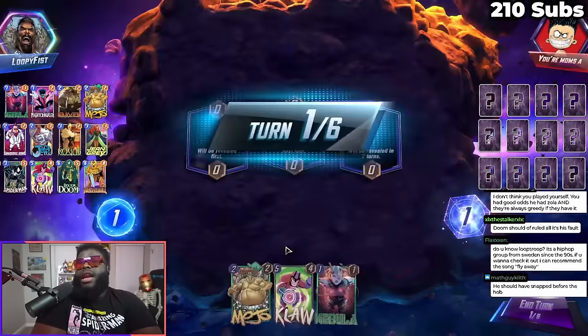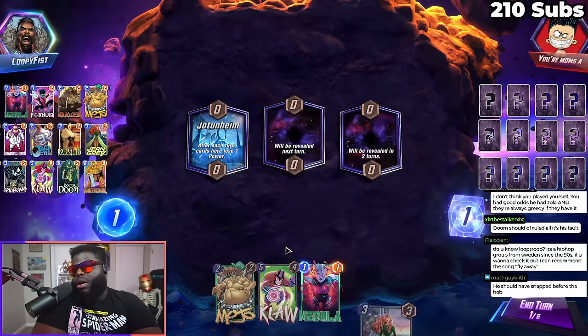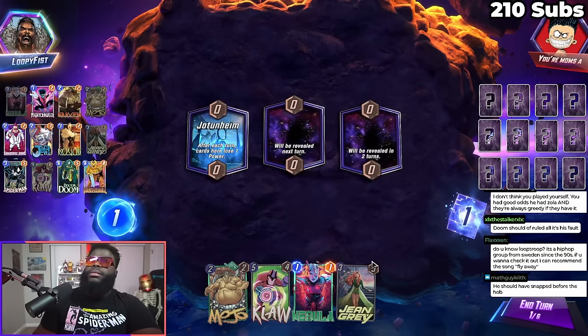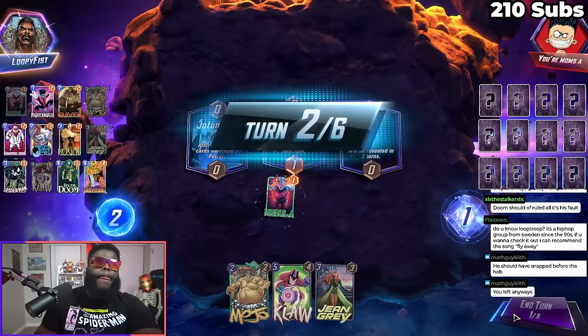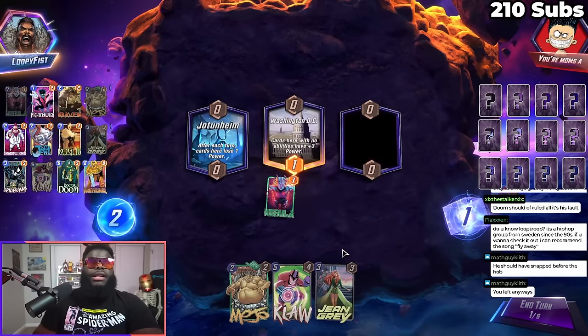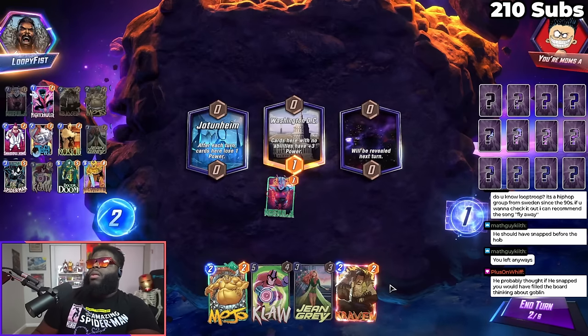Even if I — he had no reason not to snap, because it's like either he snaps and I leave, or he snaps and I stay, which is good for him either way. I wasn't going to bluff though. I did leave anyways — that's why I said he should have snapped. I agree with you, I don't know why he didn't.